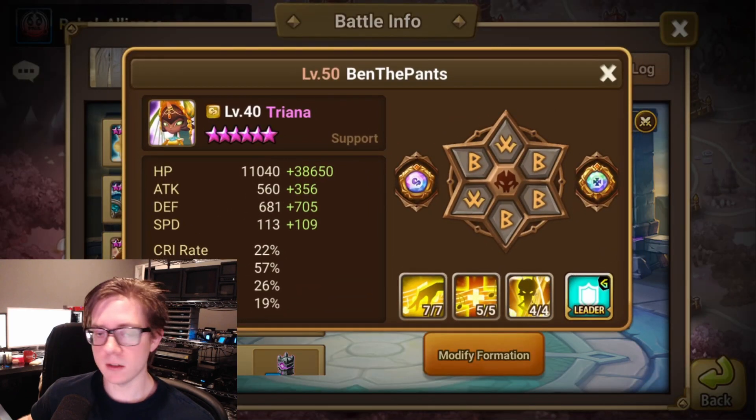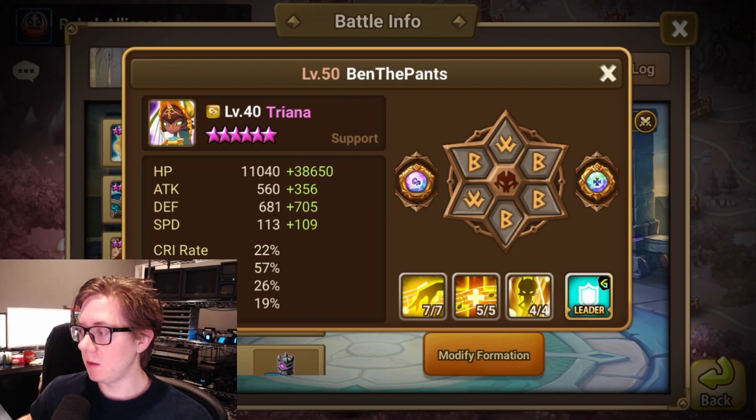And then Triana, also very tanky. I have another destroy set here, so I'm running two destroy sets. If you can get three, that's fantastic. Maybe you want to run energy runes or guard runes. I don't think Will is particularly important in this case — it's more important to have destroy. You could do a shield set to help with tankiness for people that might attempt to cleave this, because cleaves will work if you aren't tanky enough.